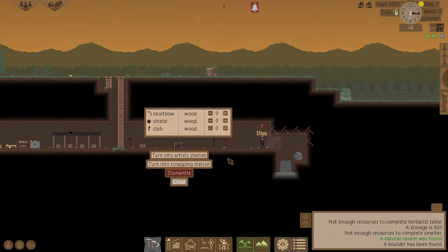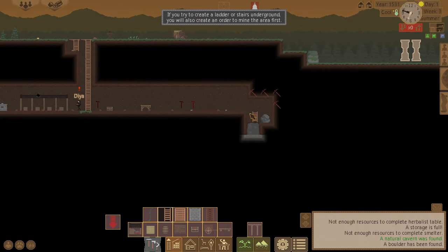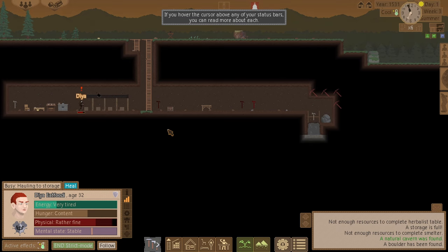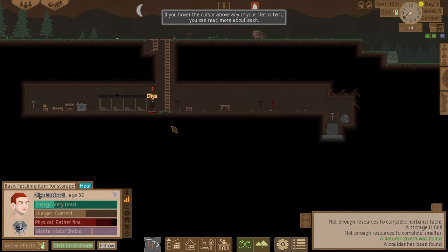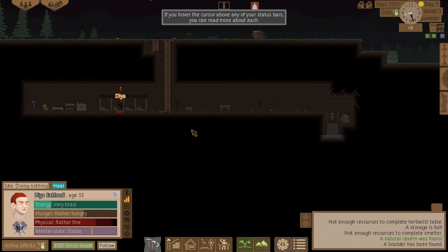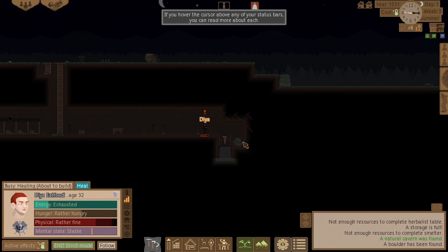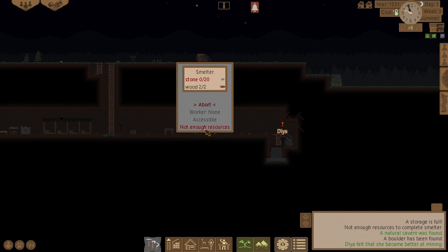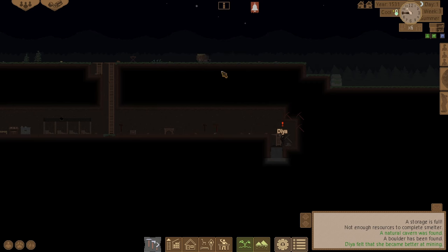Found some stone. I can build a woodworking bench now — there's a short bow, shield and club I don't need. Let's put a ladder on there. He's hauling everything into storage. Let's go build that and then mine this stone.